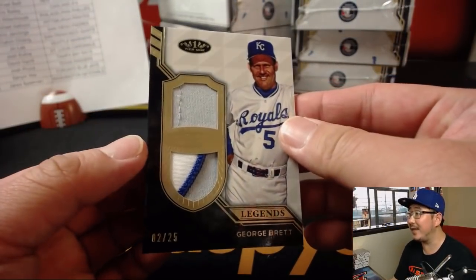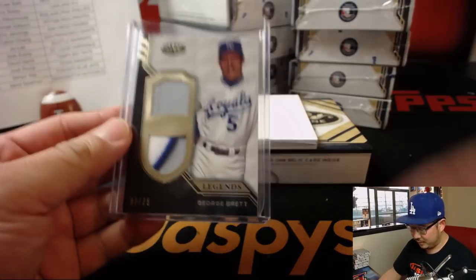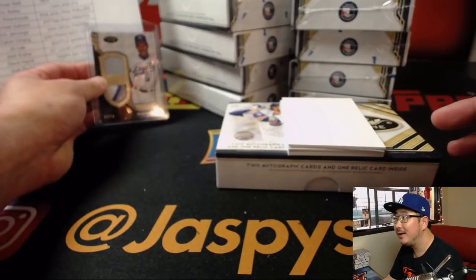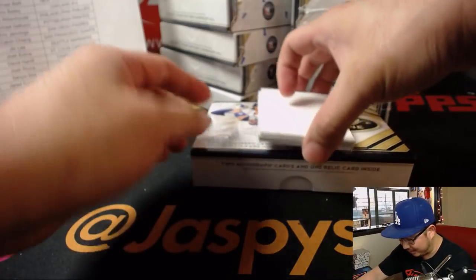We've got George Brett Legends dual relic, two out of 25. Nice one for the Royals — Eric Jennings on the board. The old George Brett — he's got a smile on his face here, but remember that pine tar incident? Imagine him just running after you. I'd be terrified, he was so angry.